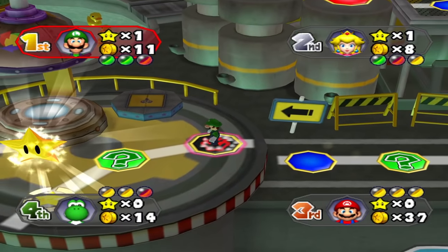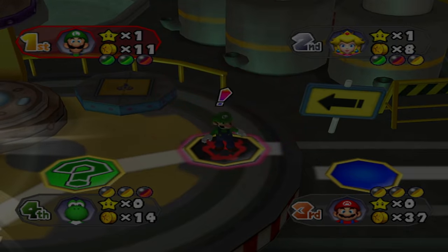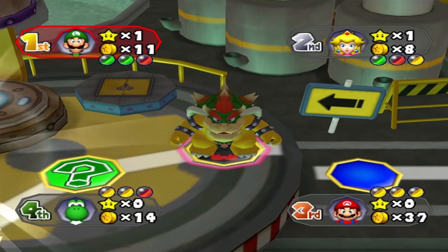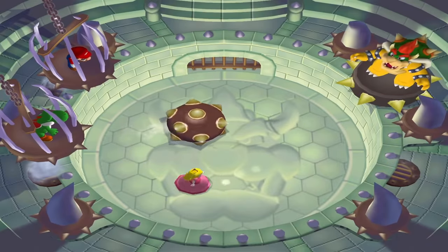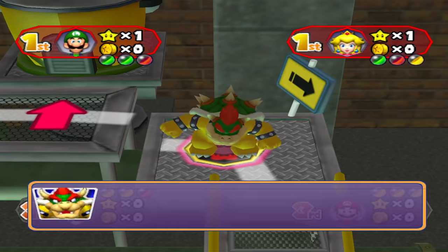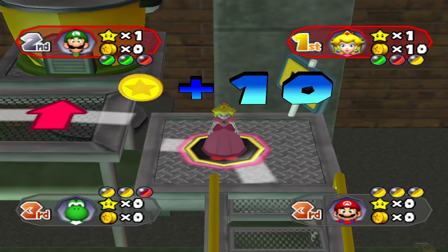WRONG! If you're great at Bowser minigames and unlikely to lose them, then you could purposely land on Bowser spaces in an attempt to make a threat lose their coins or orbs. This kind of dastardly plan can backfire if you end up losing the Bowser minigame yourself — but that's why I specified you have to be great at them. If you land on Bowser with zero coins, he'll pity you enough to give you 10 coins.